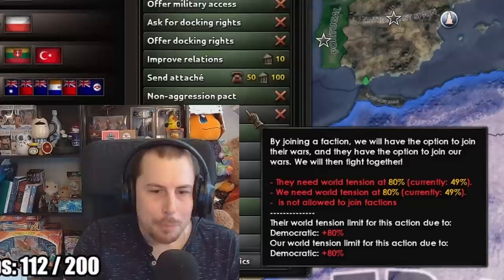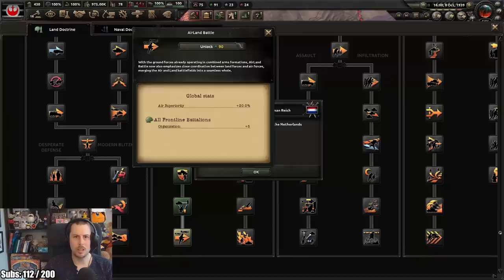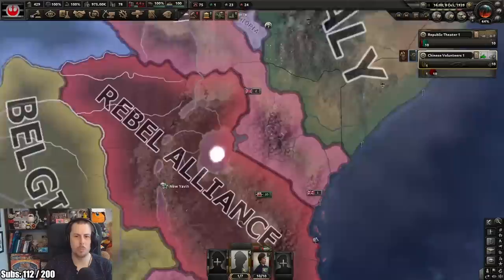Unfortunately we need to switch targets. Can I join your faction, please? I'm just gonna try and go mess up Manchuria. I don't need to get involved in World War II straight away - we can keep building up our power. I am probably gonna capitulate Manchukuo. Our doctrine is now complete and I'm gonna send volunteers to try and help hold France.